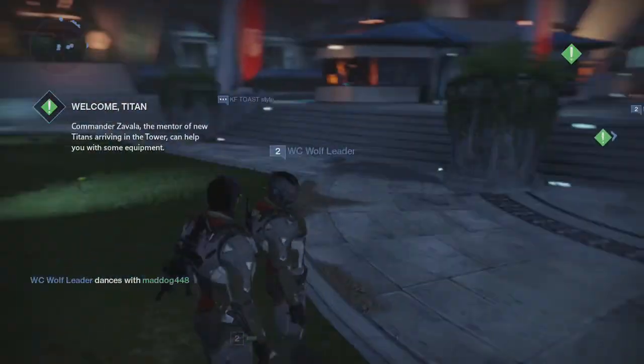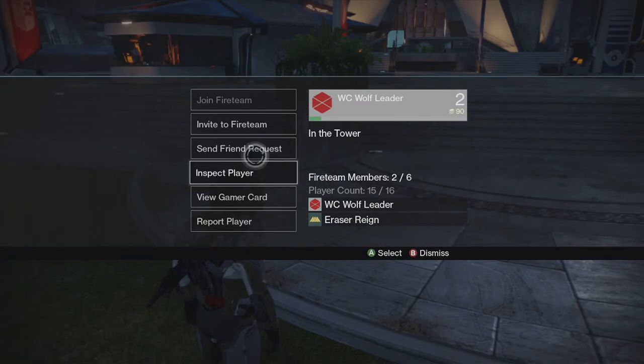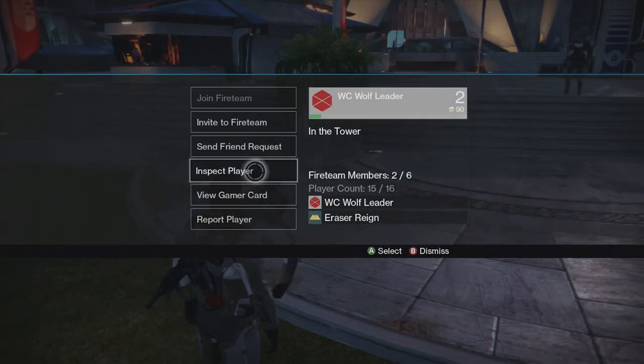All you need to do is go to the Tower, preferably where there's a bunch of players. You're gonna see a little thing that says interact. Go ahead and press the start button on your Xbox controller — the three-line button on the Xbox One.